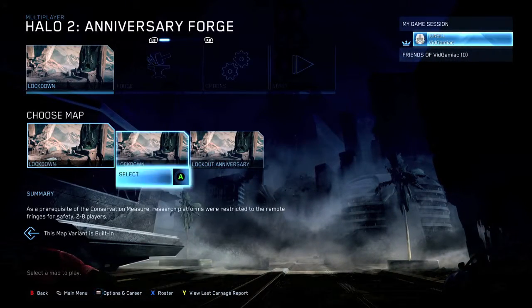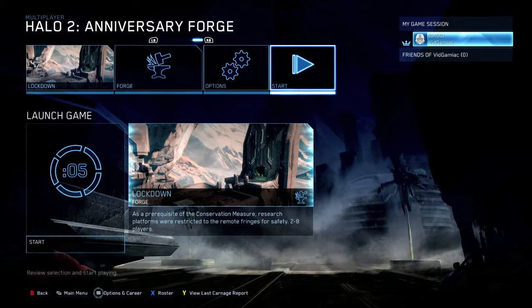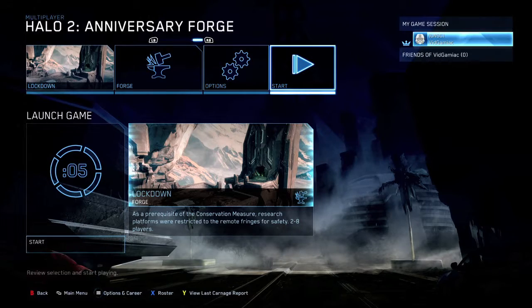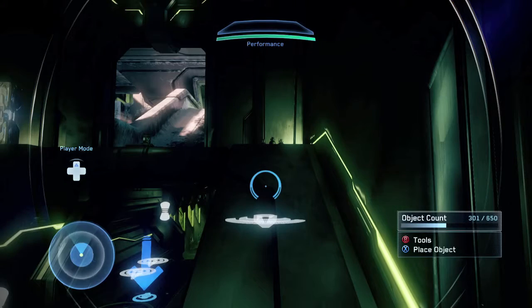Pick a map — any map. I'm going to pick Lockdown just because it's the first one. Make sure the game type is Forge, and then start it up. This should take a couple seconds. And once you deploy yourself into the map...